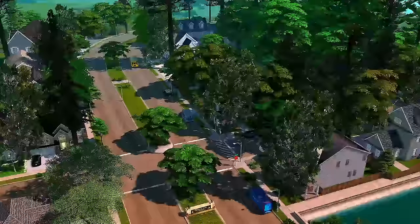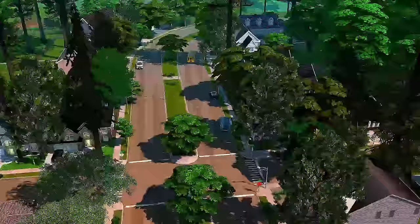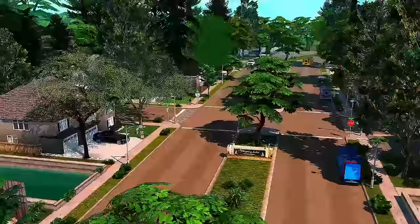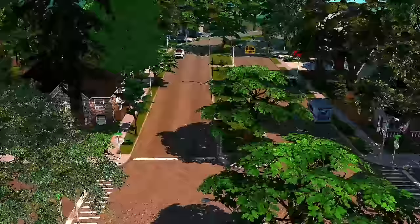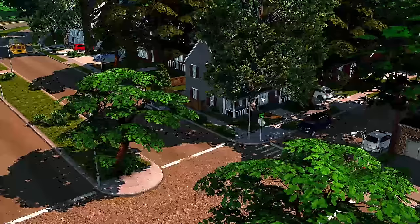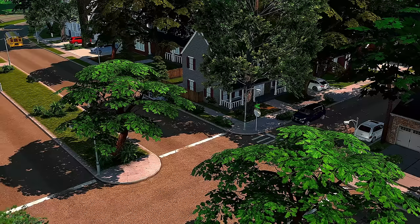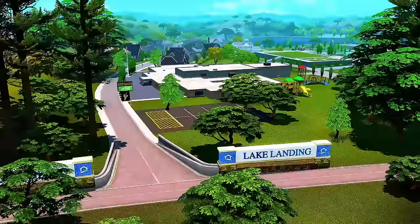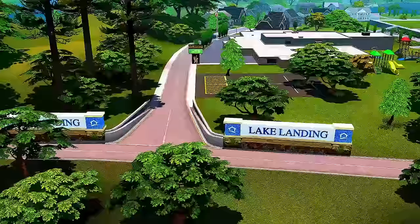I'm going to show you the other worlds I'm working on. I haven't started San Minshuno yet — it deleted all the city buildings and looks crazy, I'll show you that. I'm working on Britechester because I wanted it to look like a normal city that just happens to have a university, kind of like how Houston has University of Houston but it's still in Houston with neighborhoods around it.